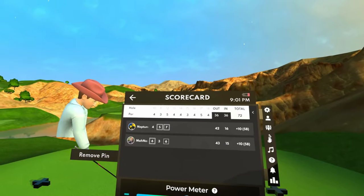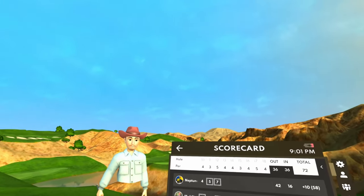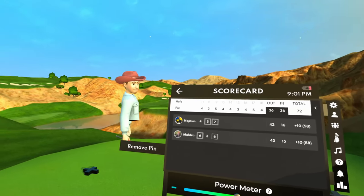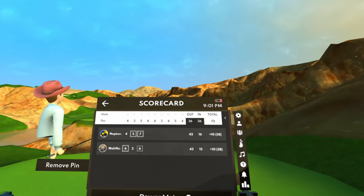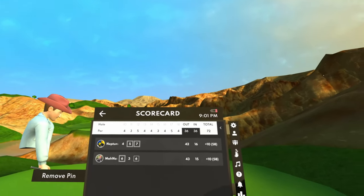Hey guys, what's going on? Welcome back to another Golf Plus video and welcome back to the finale of the match between me and Hunter on Wolf Creek. We are playing on pro difficulty, backpins, EZTs, immediate wind, and pro greens. We are up in the difficulty to the max here for us — not technically the max, but it feels like it.